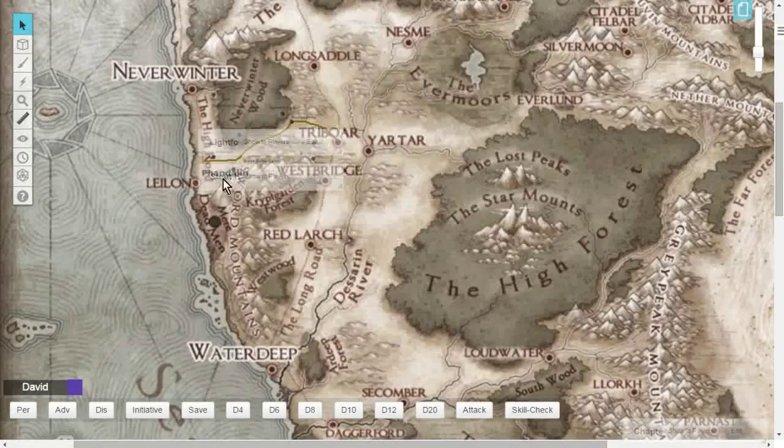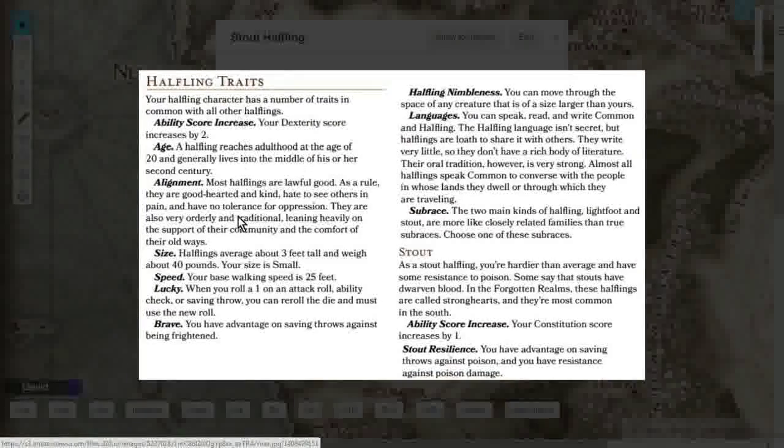The Stout Halfling is hardier than average and has some resistance to poison. Some say Stout Halflings have Dwarven blood in them. In the Forgotten Realms they're called Stronghearts, most common in the south of Faerun. Along with your +2 Dexterity base, you also get a +1 Constitution bonus, which is really nice for a Rogue or any class using Finesse weapons.